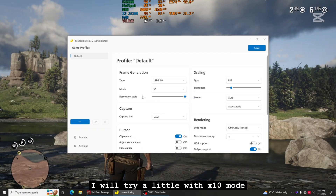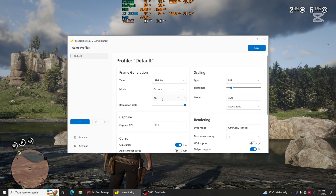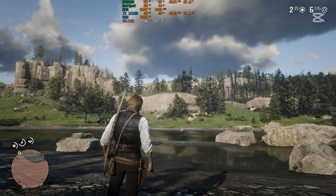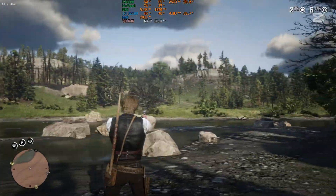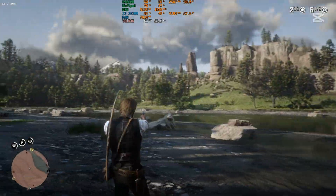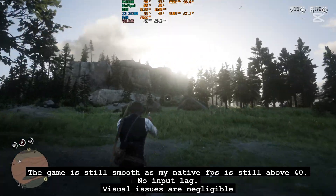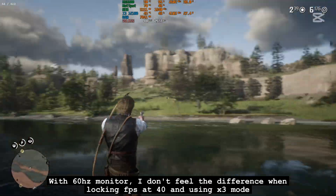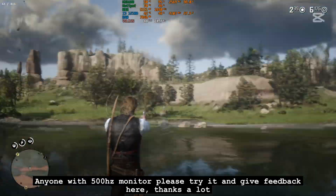I will try a little with X10 mode. I had about 100 FPS before scaling. After X10 mode, I have 43 native FPS, but I got about 400 FPS from lossless scaling, which is crazy. The game is still smooth as my native FPS is still above 40 — no input lag, visual issues are negligible. With a 60Hz monitor I don't feel the difference between locking FPS at 40 and using X3 mode. Anyone with a 500Hz monitor, please try it and give feedback. Thanks a lot.